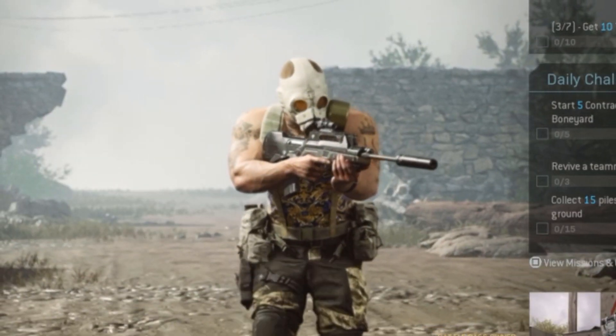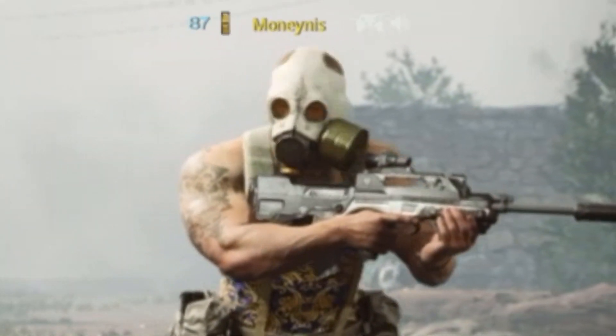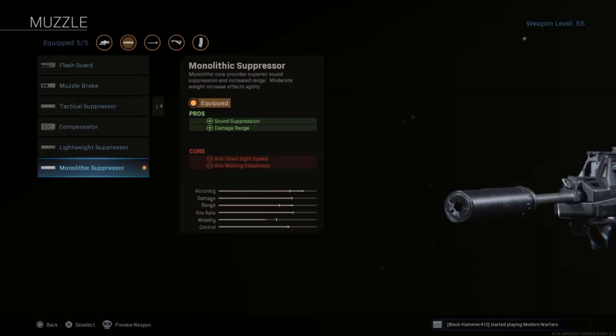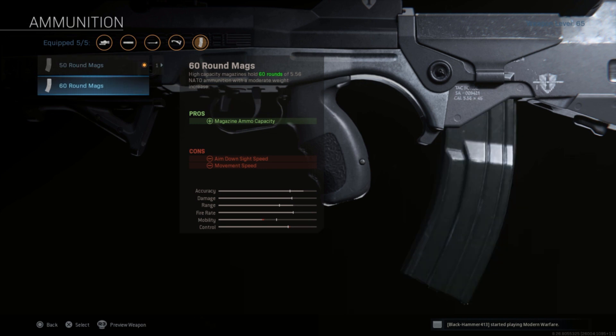Hey guys, it is the Money Man once again, and today I have created the best FR556 for Warzone. That's right, today I have created the best FAMAS possible for Warzone using the following attachments: Monolithic Suppressor, 24-inch Sniper barrel, Commando Foregrip, and 50 round mags.